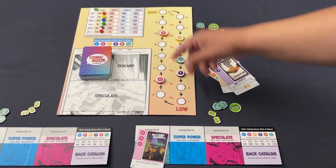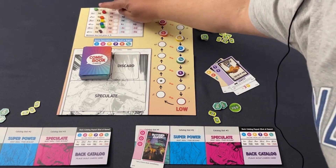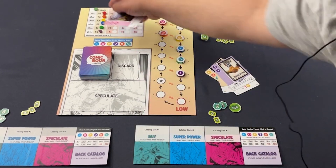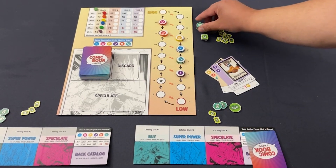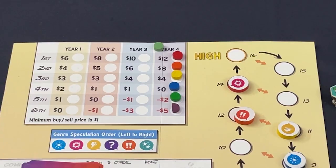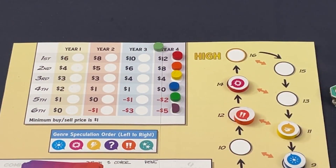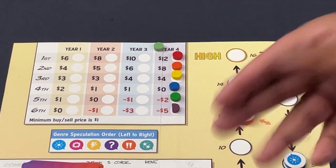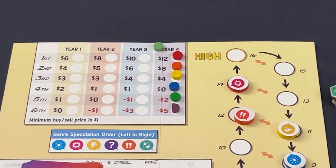Over the course of the game I'll be able to manipulate this — or other players will too. Maybe I can jack the price of that red genre, rearrange things so that red is at maximum value. On a future turn, if I can hold on long enough, I'd get six dollars — the top value in year one — per symbol. So I just turned one dollar into eighteen bucks. During the game's rounds, which the game calls years, the upper and lower bounds expand, creating even more stakes. You can hold on for a fat twelve dollars per symbol, or if you want to tank another player, you can manipulate the market down to minus two or even minus five per symbol.